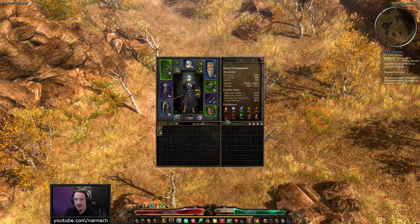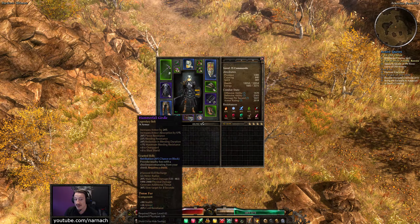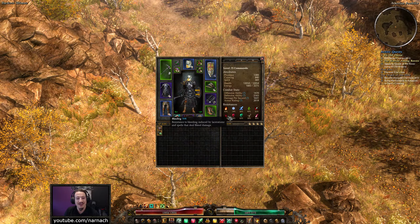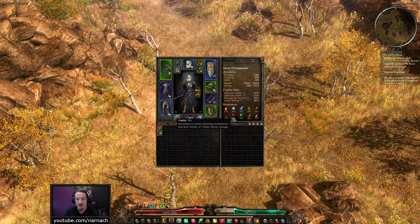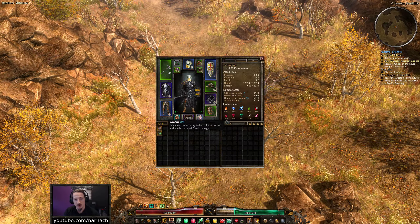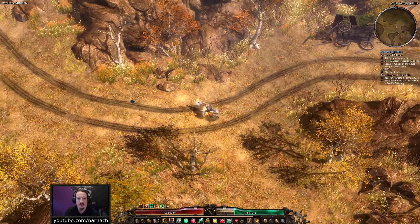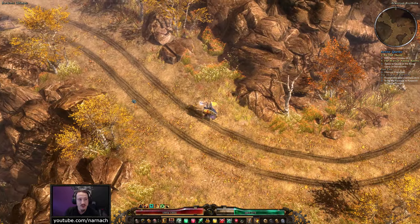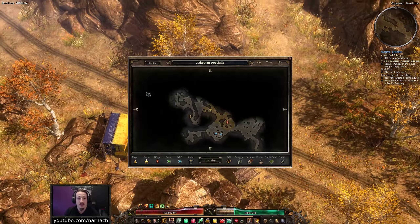Our resists are now in a really solid state. We could do with a little bit more bleeding resistance — we have increased maximum resistance so we actually need 17 more points to max it out. On the cold side and the vitality side we could also do with a couple more points, but the most difficult to max resists are now maxed.